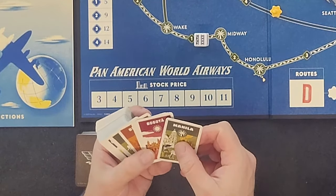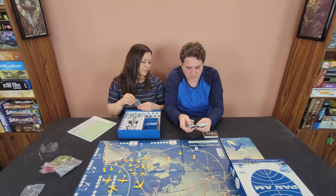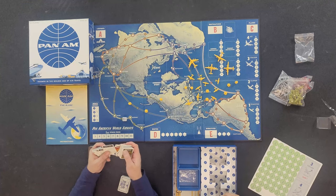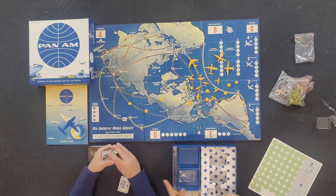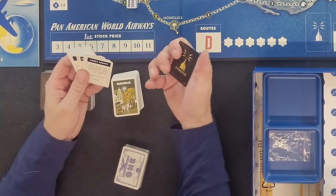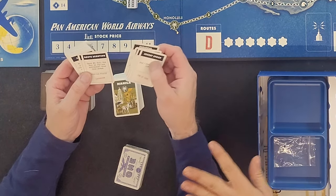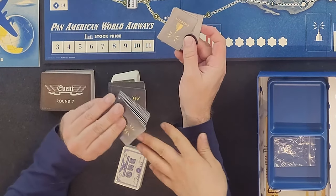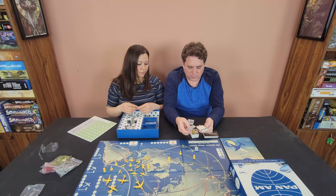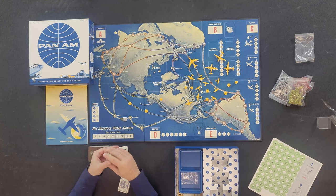This one here looks like destinations — Manila, Wake Island, Hong Kong. Definitely all the destinations on the board. The card style reminds me of Monopoly. The back of this card says 'Directive.' Maybe it says to look at the top four cards of the destination deck. They're all directives — probably things like 'sell one of your routes to Pan Am,' things you can do.